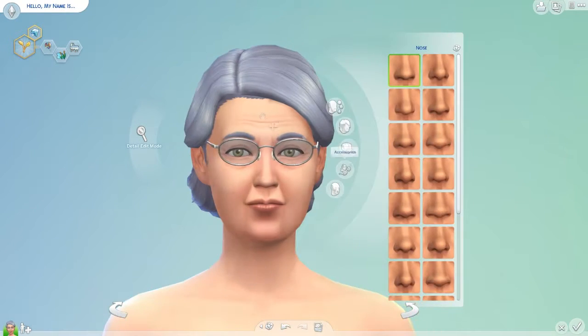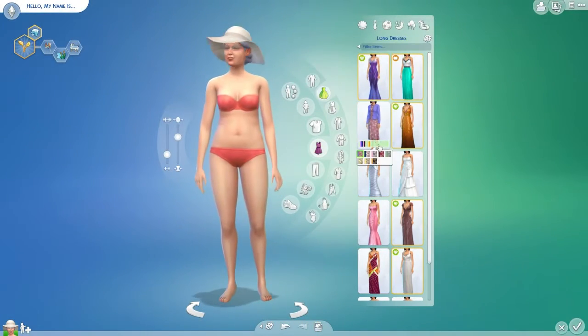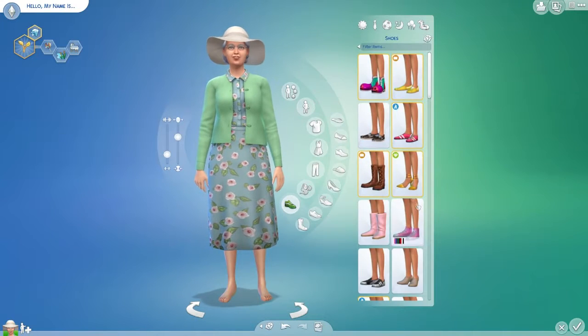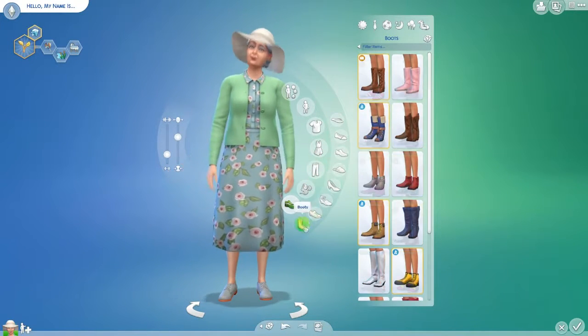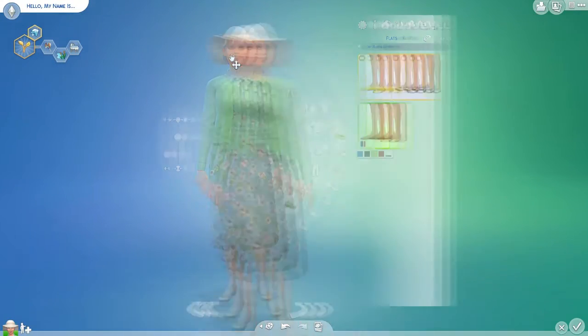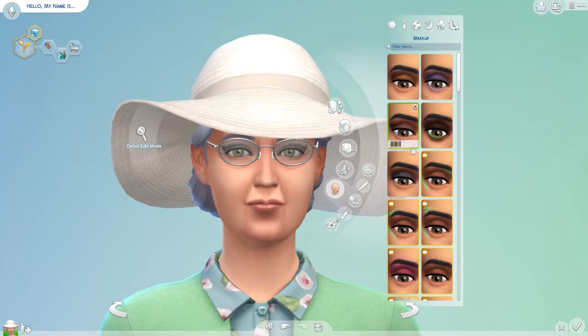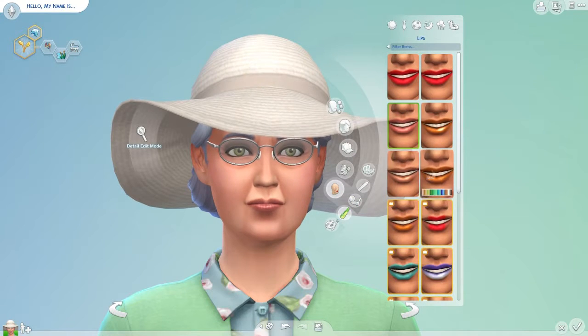This is not going to be an exact replica of Miss Eda — neither is her house. It's the Sims; I did the best that I could. I thought that the clothes I chose here and the nice floppy sun hat really suited her pretty well. I gave her a little bit of makeup; I didn't go too strong because too much makeup just really didn't suit her.